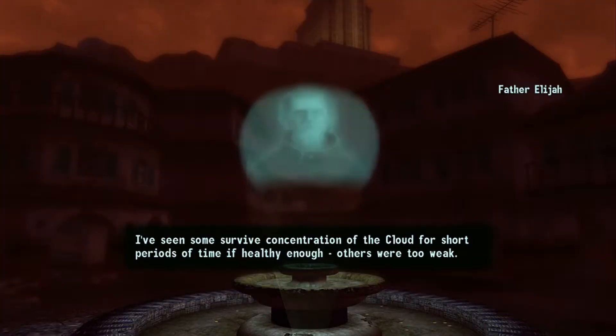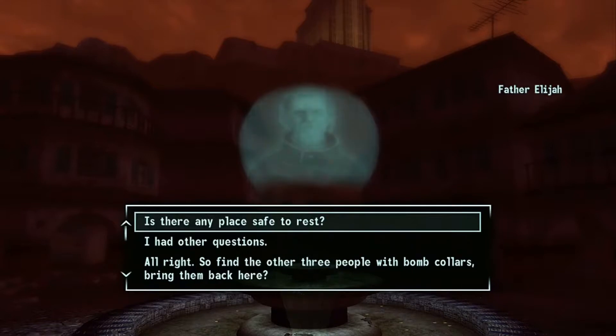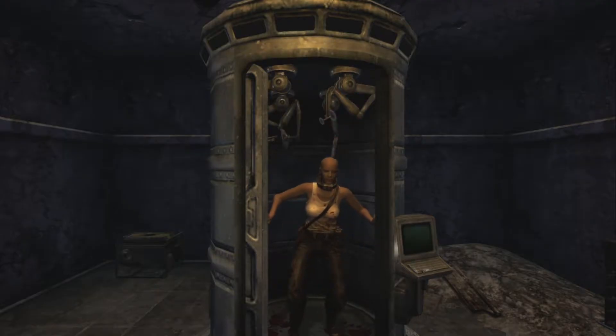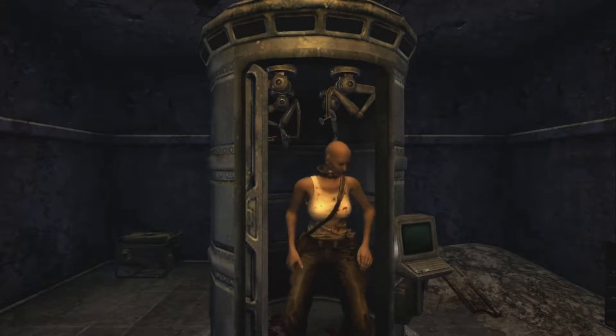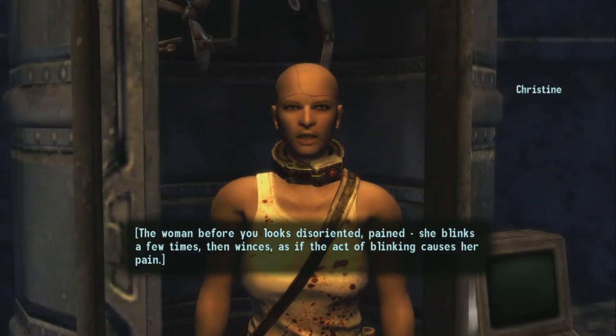There are a limited amount of characters in Dead Money, but they are all amazing. Father Elijah is an engaging antagonist, and it's delightful to be able to put a face to a figure mentioned quite a bit through the main game. His story is interesting, and it's good to see another perspective on the conflict in the Mojave. Linking in with Elijah is Christine, another character mentioned in the main game if you dig deep enough, but not by name.